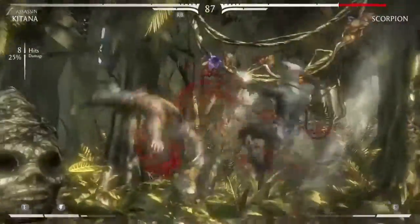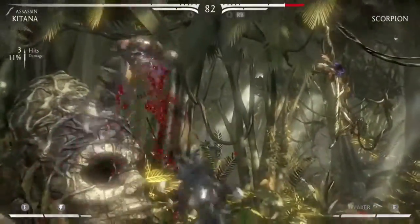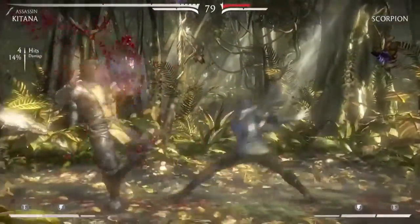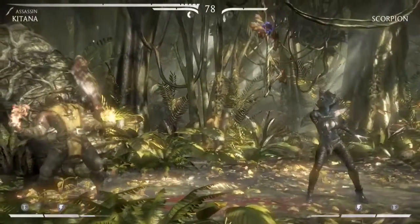I'm going to teach you guys how to get to it. First things first, play through the tower normally until you get to level 6. Once you get to level 6, you must win with a flawless victory — at least one — and perform a fatality or brutality. Once you do that, it will say you encountered a secret fight, and you also get the achievement 'Keep It a Secret.'